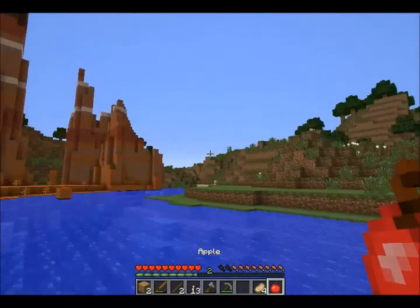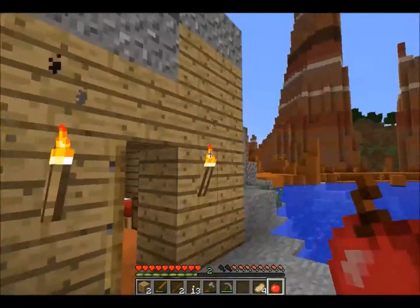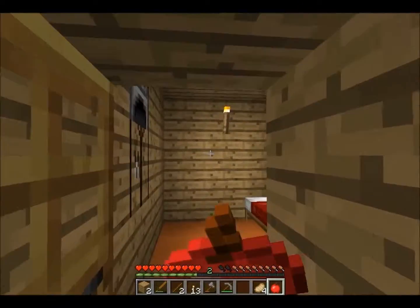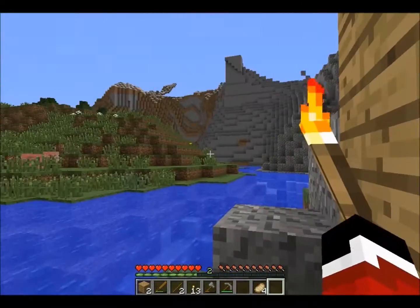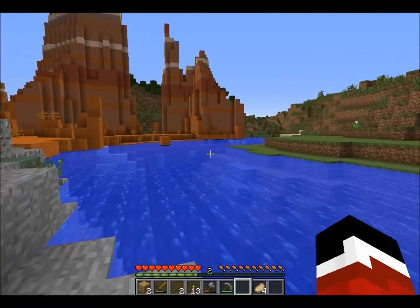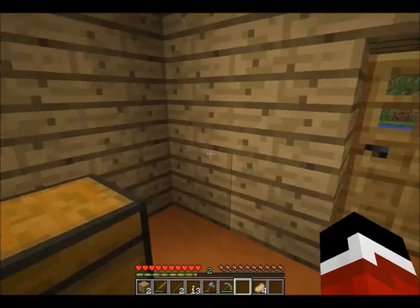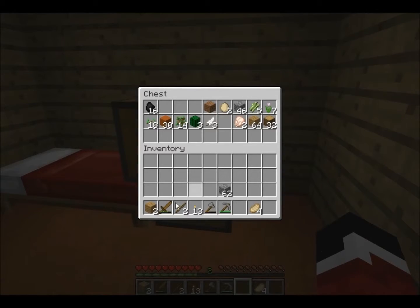We built this ugly-ish house for now — it will get a lot better. We found two mesa biomes, kind of split in half. This one I do not want to get rid of, it looks really nice. But what I want to start on today is get a little farm going, get my setup, maybe get a wool farm. Wool is always a good building material, and with this new stained clay it's always a plus.